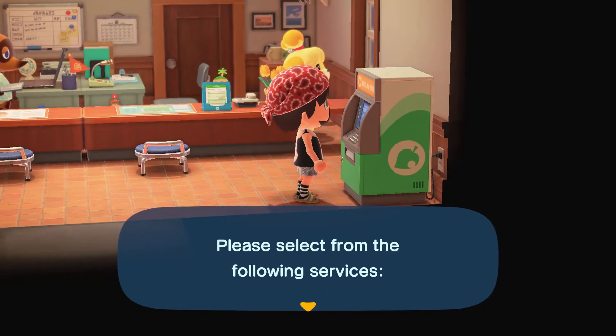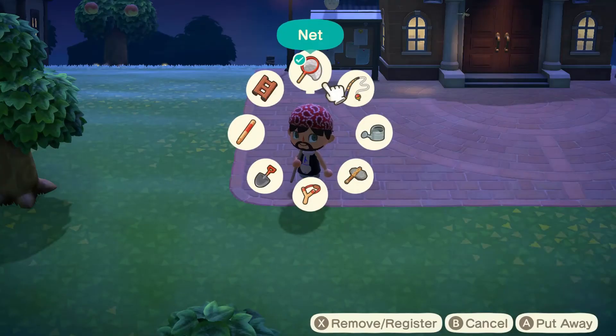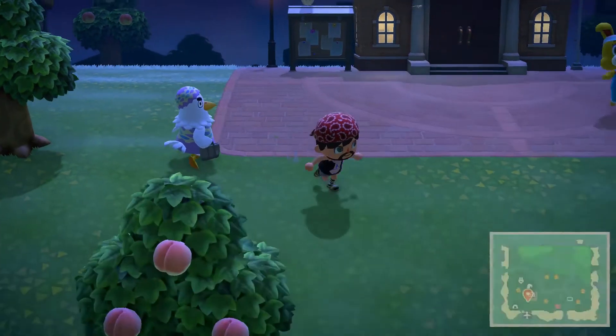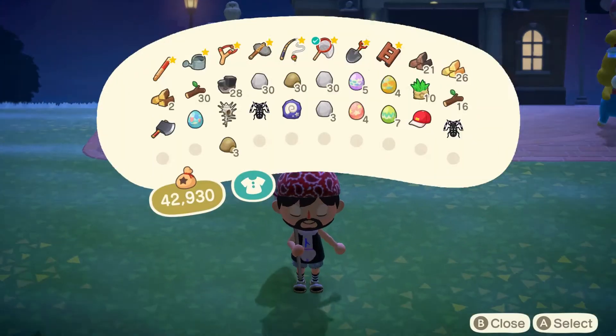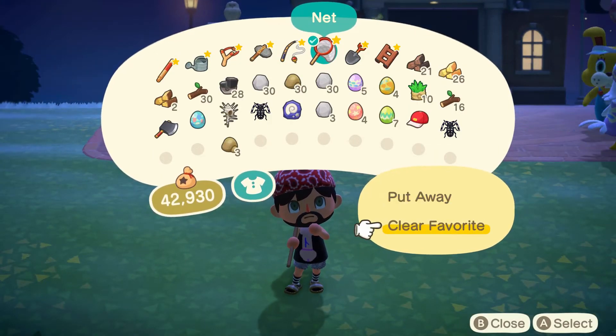Number three: quick wheel. At the Nook Stop you will be able to buy all kinds of cool stuff with your Nook Miles. One of the handiest things is the quick wheel. Once purchased, you can easily access this by pressing up on the d-pad and selecting the tool you need. If you'd rather have something else in there, you can always unfavourite something and choose another item.